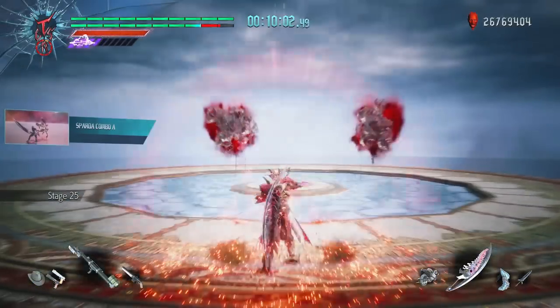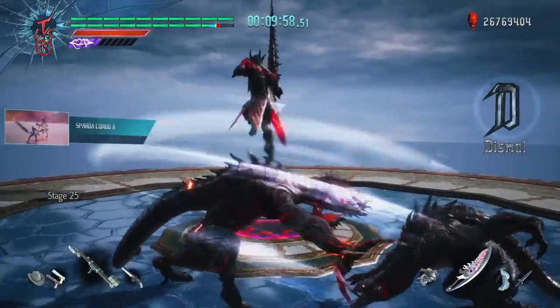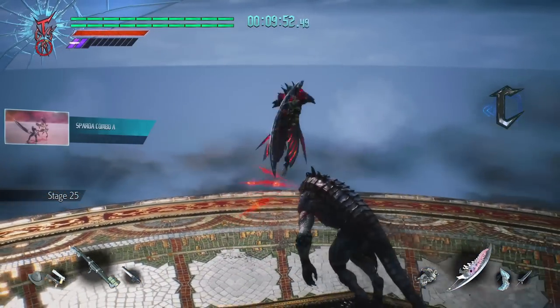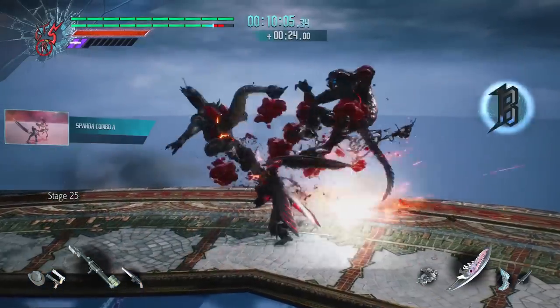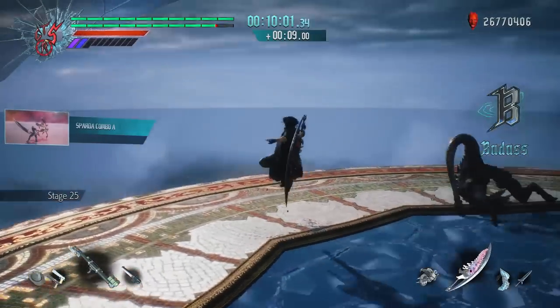On stages where Furies showed up, I tried to use moves that would let me easily parry them. Originally I had placed things like Ice Age and Prop Shredder here, but those turned out to be terrible picks. They would let me easily parry the Fury, but ultimately do very little damage — because the Fury teleports away after it takes a certain number of hits, regardless of the damage each hit does.